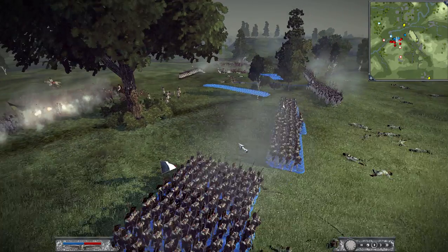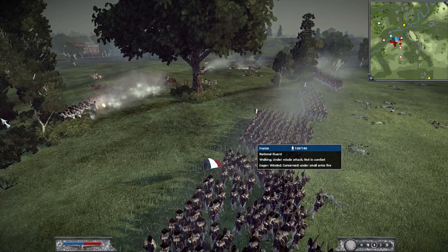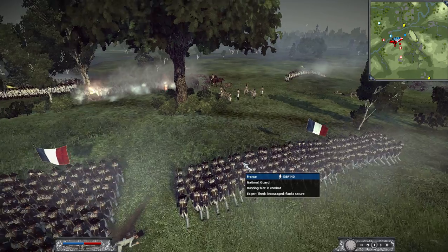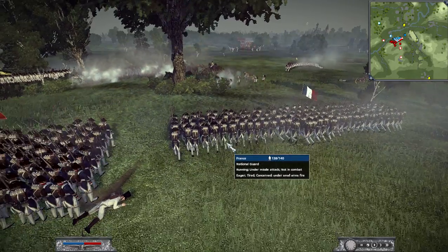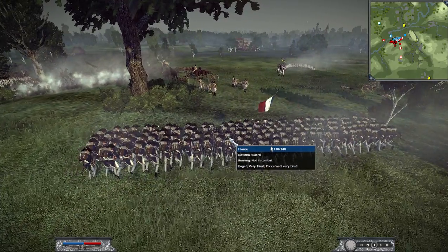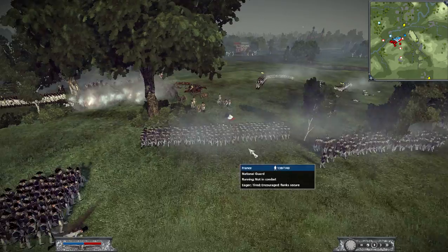I ordered a bayonet charge. The attack columns are good because if you order bayonet charges you can have twice the number of battalions in the same area that one battalion is standing in line. I just ordered this battalion to bayonet charge - you can see them starting to gain some cohesion. They're still losing charging effects, it didn't take into place. Now there they go, it's time to gain cohesion.